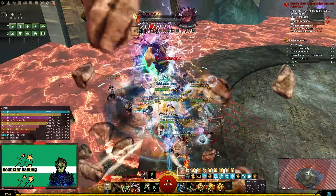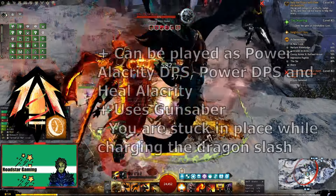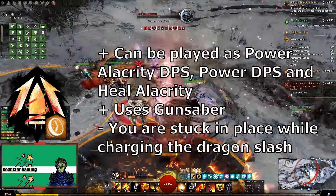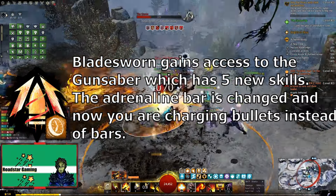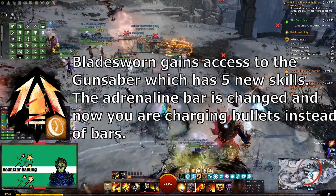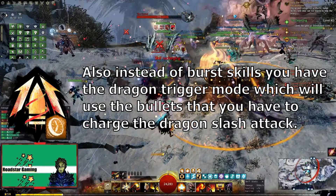Moving on to the final elite spec, we have Bladesworn, which was added with End of Dragons. This spec can be played as Power DPS, Power Alacrity DPS, and Heal Alacrity. Bladesworn gains access to the Gun Saber mode, which is added as a new button on your skill bar and has 5 new skills. These skills can be used at range, which makes them really nice for a warrior, but the downside is that you lose access to one weapon set.